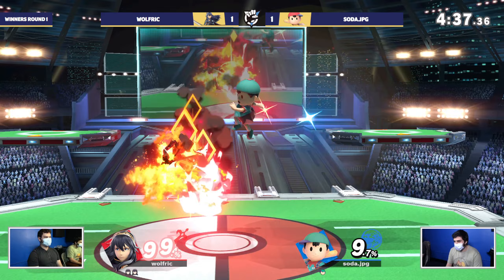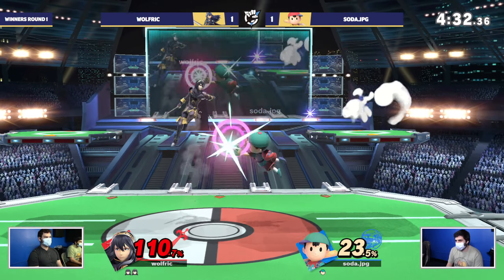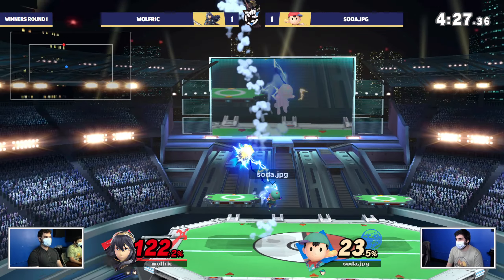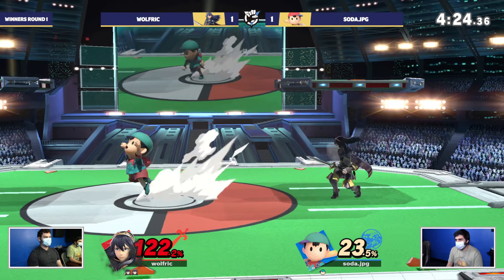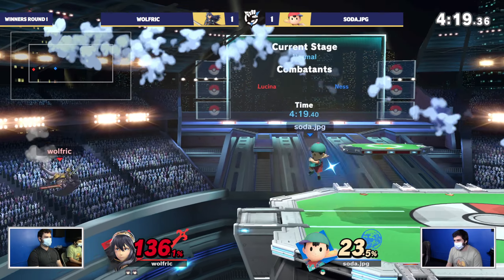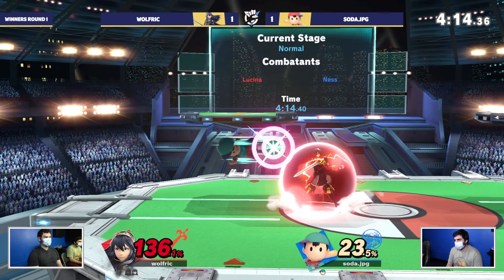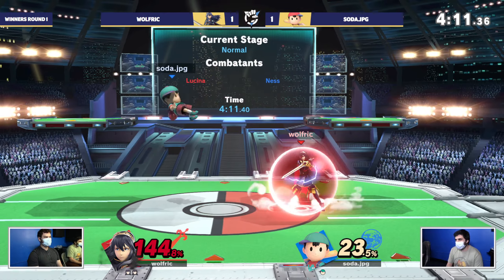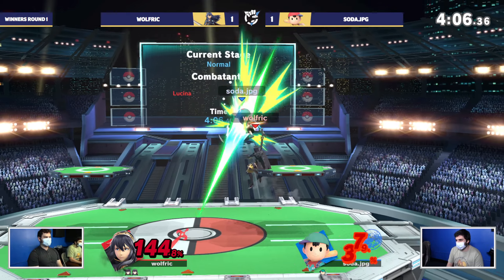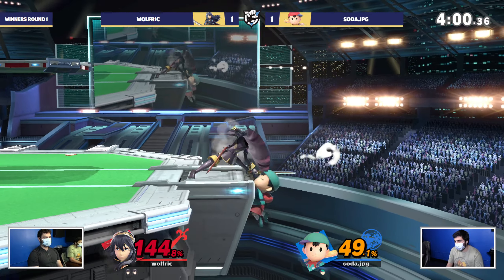Soda's starting to get a little antsy — pressing buttons but his movement has gotten less confident. However Wolfrick maybe isn't ready for this increased pace, taking a lot of unanswered percent. These dolphin slashes have been really good out of disadvantage — that early frame invulnerability is going to allow you to get out of so many situations. Wolfrick's adaptation has been one step above, but he really hasn't been able to take advantage of the full stock lead. Soda is bringing it right back.